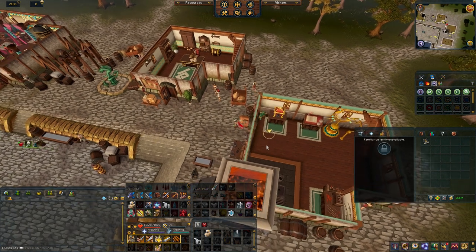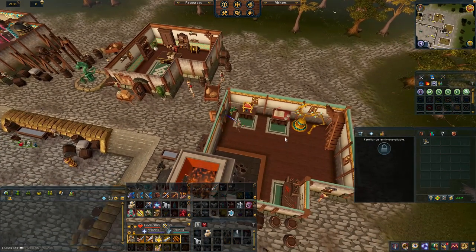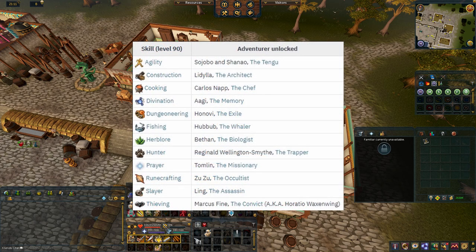If you want to complete ports you're going to spend months sending voyages, so starting early is a good idea. To start Player Owned Ports you need any of the following skills at level 90: Agility, Construction, Cooking, Divination, Dungeoneering, Fishing, Herblore, Hunter, Prayer, Runecrafting, Slayer, or Thieving.